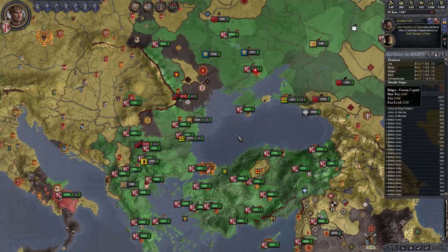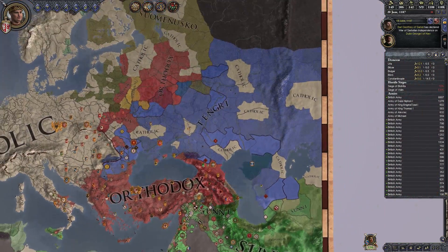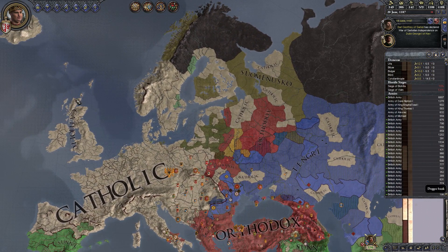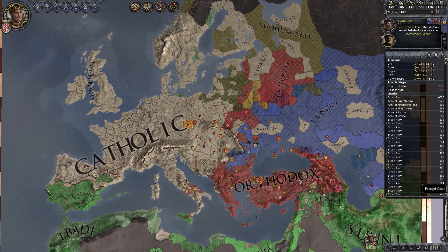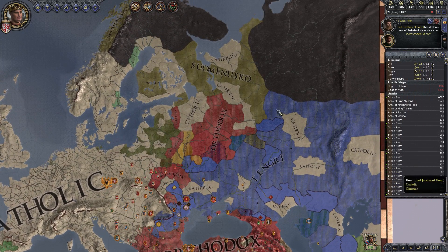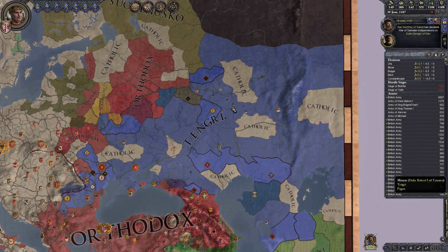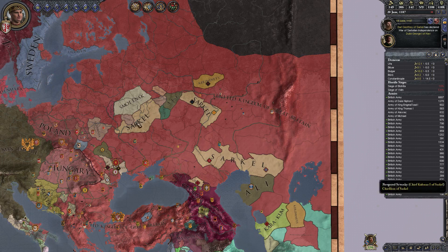Where we left off last, we did a lot of conversion requests, and culture is still going to be a problem. A few people asked about how culture conversion and religious conversion is going, so let's take a peek at that. All of England, Wales, Scotland, and Ireland is the correct religion. This border seems to be impenetrable, but we are spreading the Catholic faith to a lot of the land now that we've converted. Orthodox is starting to recede in this area, and Catholic is spreading between. I think it'll probably take another 50 years, but we will get all of this converted once we wrap up.